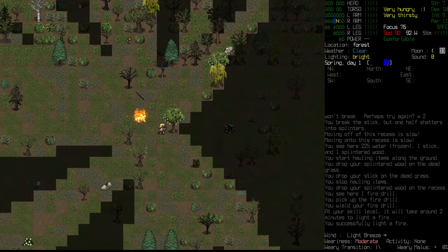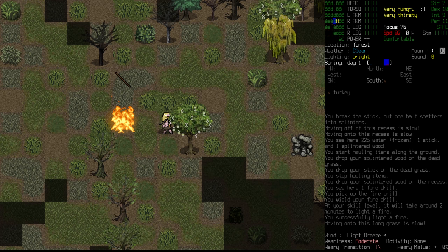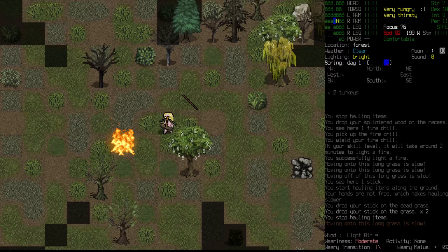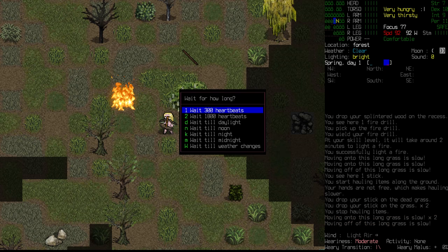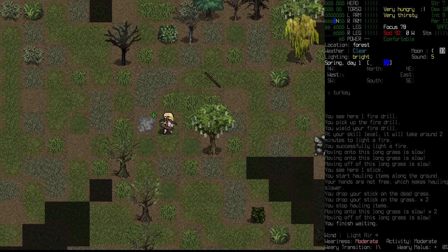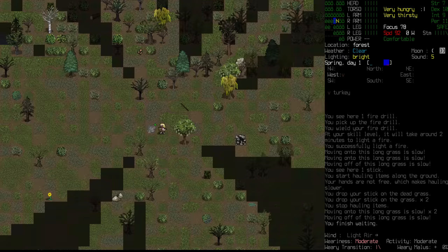We're going to wait and hope. I don't want to stand too close because fire can spread from squares like this. The water is still frozen. How long do we want to give this? We can wait 300 heartbeats. Still frozen. I think it would take quite a bit of heat for that to actually work for us.